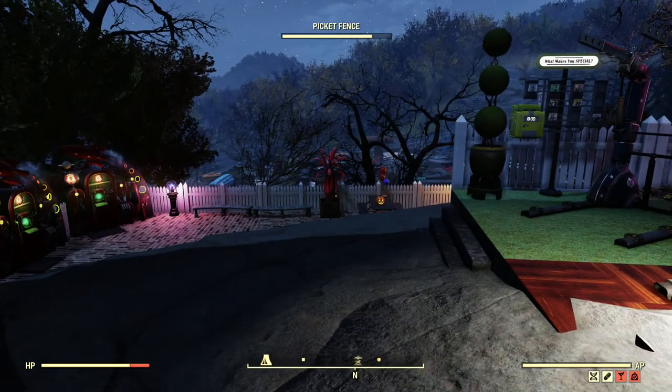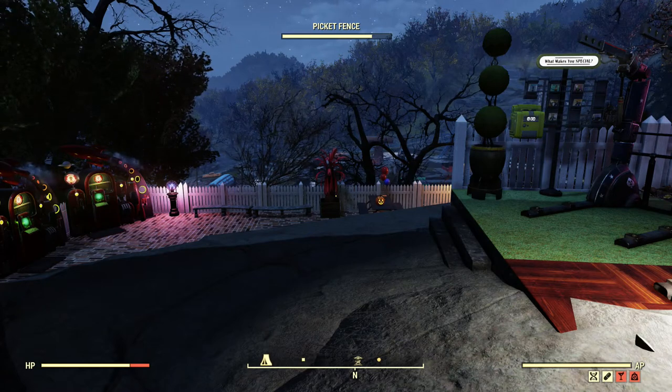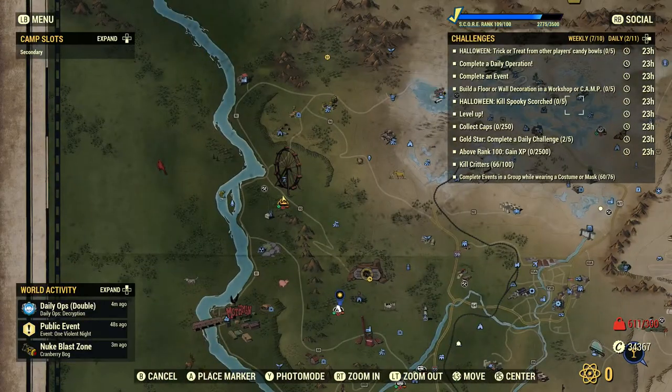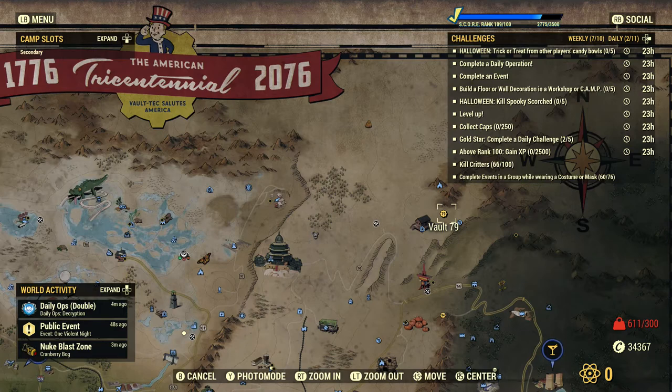So let's start off with what you need. You're going to need to get the Hellcat jetpack plan from either Samuel at the Foundation or from Riggs at Vault 79. I actually had to go to Vault 79 to speak to Riggs because I don't have enough reputation yet to go to Samuel.